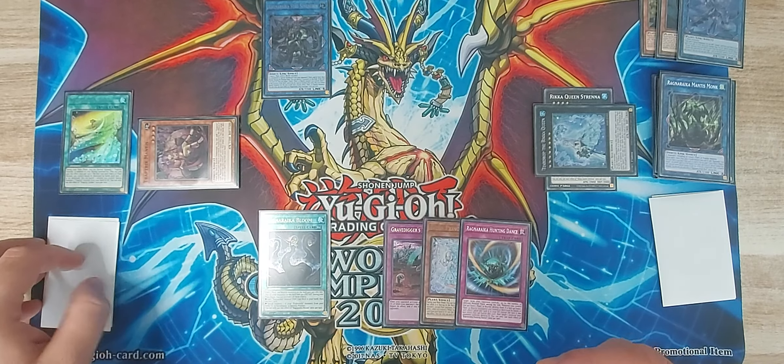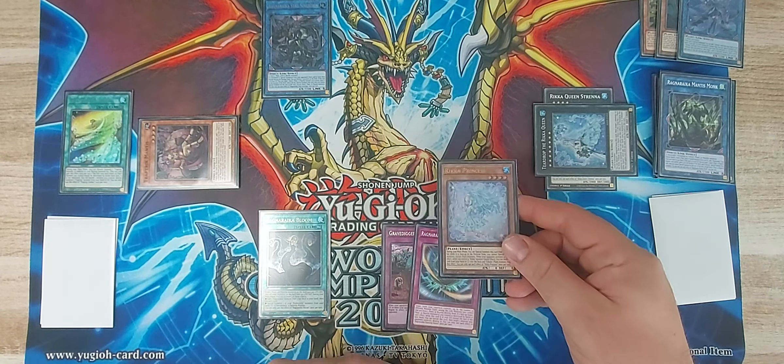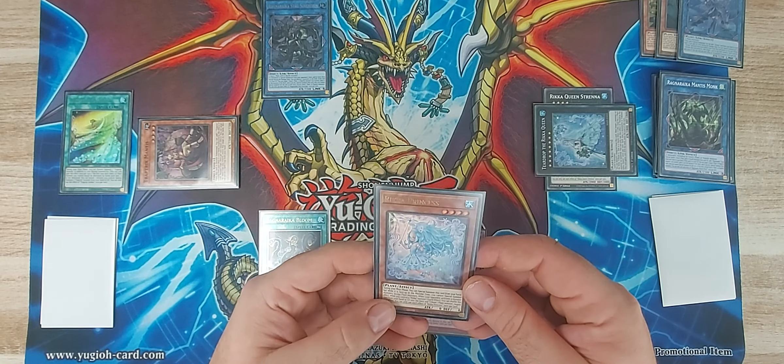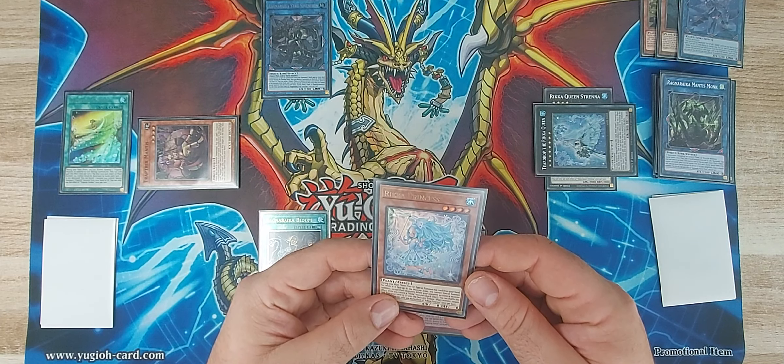Mantis Monk's effect: banish any two insects or plants to search a trap card from Ragnarika. We're going to banish the Evil Seed and the Rosemary — we don't really mind losing those — and we search Ragnarika Hunting Dance. Link away the Bengalancer with the Mantis Monk and summon Ragnarika Stack Sovereign. This card is pretty cool because you can destroy multiple monsters at once.